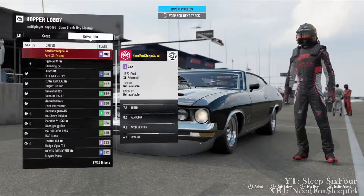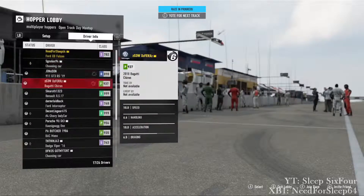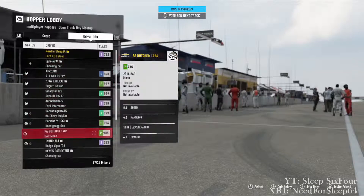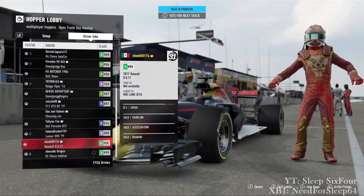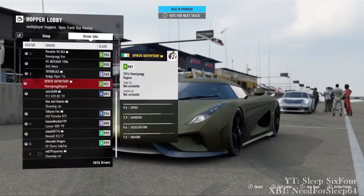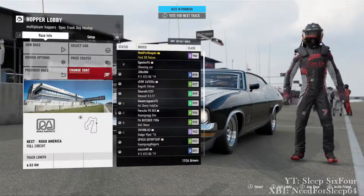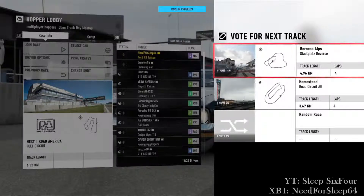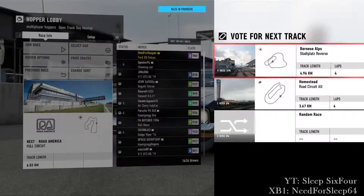We are finally in a lobby and this is the track day meetup. As you can see it's all sorts of cars — it's like if you were to host a track day in real life, you just bring whatever you wanted. There's a guy running a Formula One car, Indy cars, Lan Evos. The voting system has changed massively as well — if you go into it you'll notice five votes at 31%, one vote at 6%, zero votes at zero percent. If any option goes over 50% you will automatically change to that track.